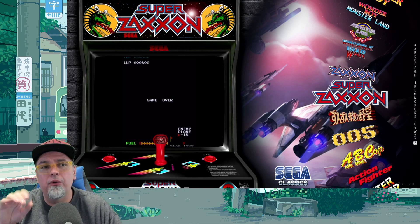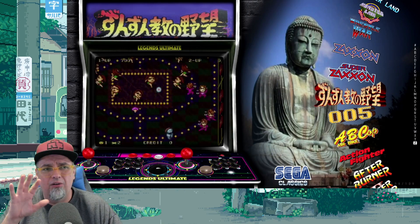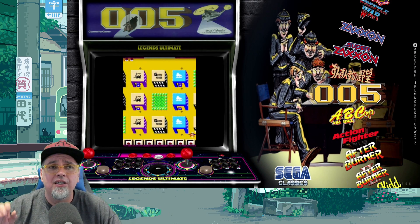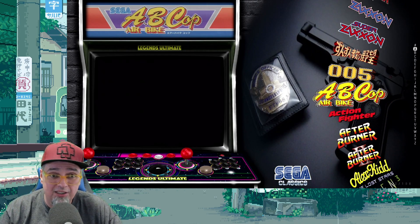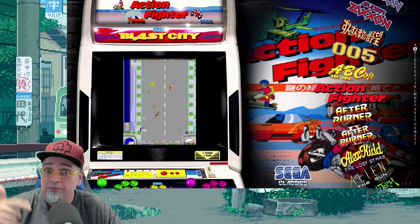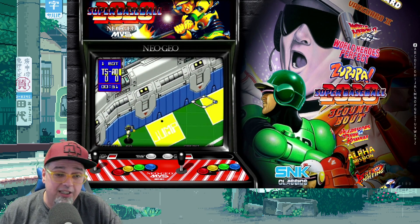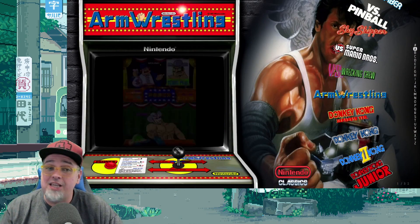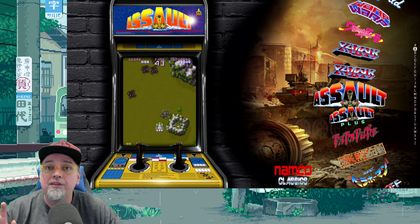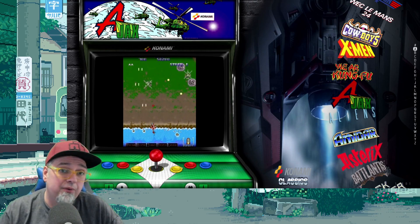Everything booted up just fine. While we're in the front end here, you'll see all your games on the right — you can scroll through and look at a little video clip of each game. You've got clip art in the background, some artwork, and your marquee is very nicely done to help you decide what you want to play. There are tons of games. Up and down to choose a game, press A to boot it up. Left and right on this particular build, you have a bunch of different categories like SNK, Sega, Nintendo, Williams — tons of different categories including two-player, multiplayer games, and light gun games.